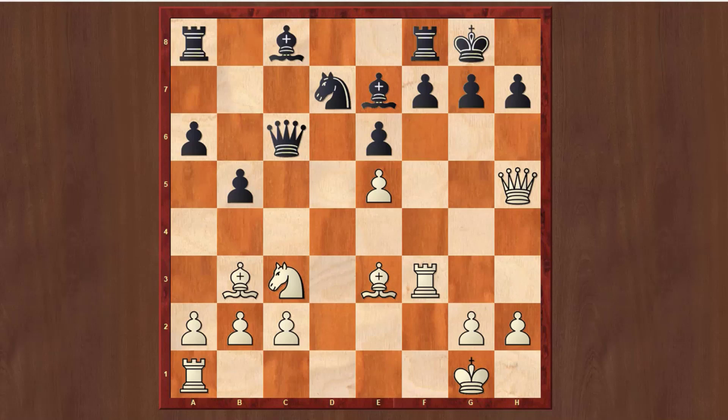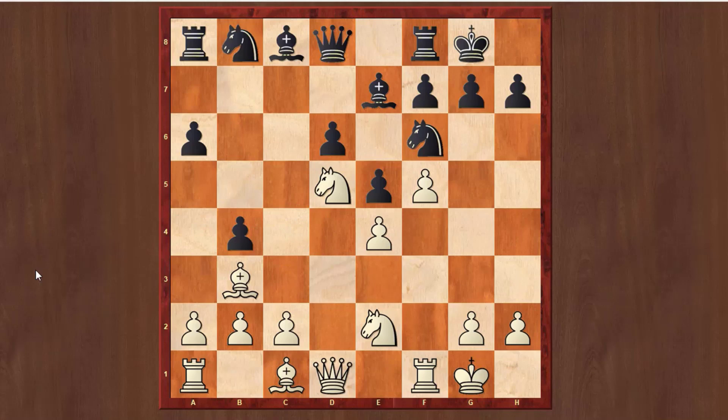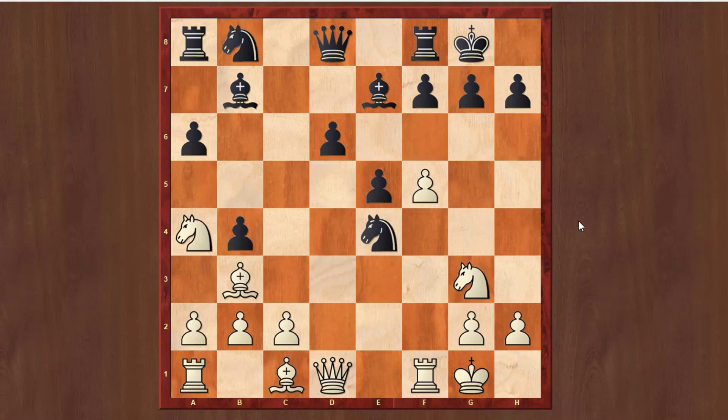Now let me quickly show you the lines with f5. You can play f5, and if Black plays e5, then Ne2, and after b4 you have the Ne5 outpost — a very good outpost for the knight. But Black should play first d4, because he has to attack this knight. When the knight moves, then e5 is the best for Black, because now the knight cannot go to d5. In this case I think Black has a good game — it's around equal.